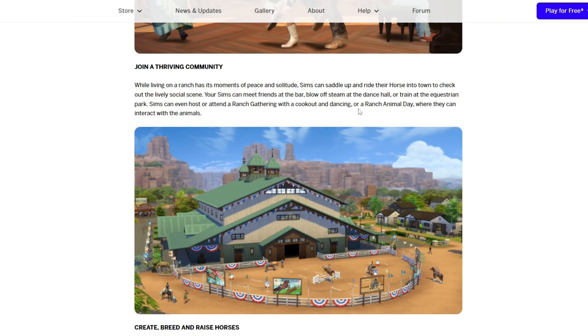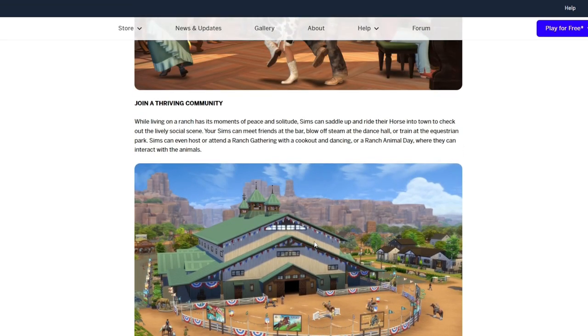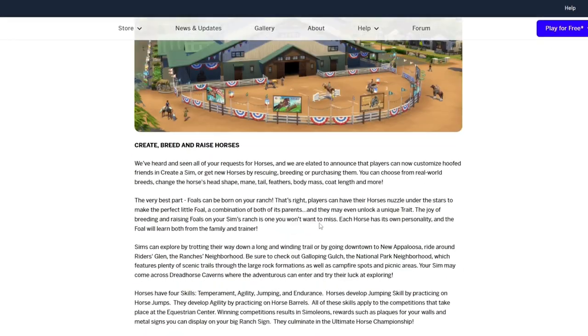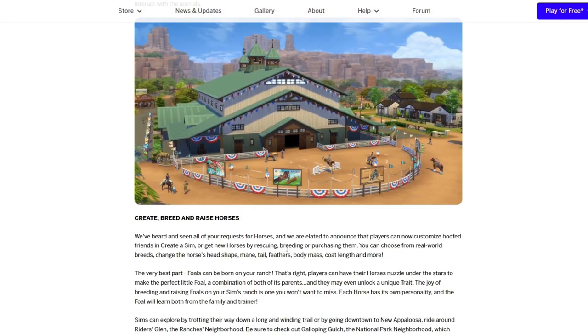I was really hoping this blog post was going to tell us a bunch more, because usually there's quite a bit of difference from the original game description. I'm not going to jump to conclusions just yet. I'm going to keep reading because there is a lot of information here. This paragraph is also very similar to what we read — training at the equestrian park, and then it talks about a cookout, dancing, or Ranch Animal Day. I don't think it mentioned before that Sims can interact with the animals at that event.